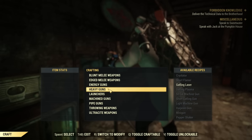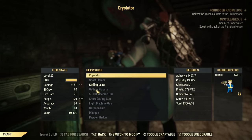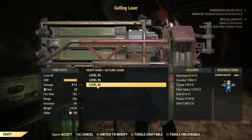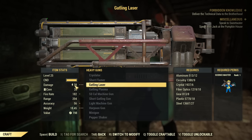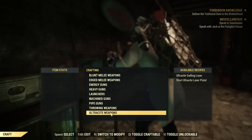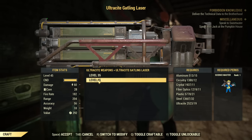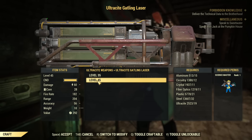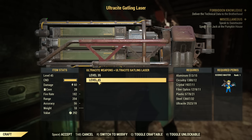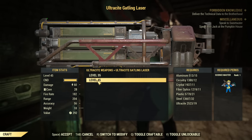Here's a quick comparison with the regular Gatling Laser. The regular Gatling Laser is found under heavy guns, and the level 45 variant does 53 damage. The Ultracyte Gatling Laser does 60 damage at level 45 — that's a significant difference, taking into consideration that everything else about those weapons is about the same.